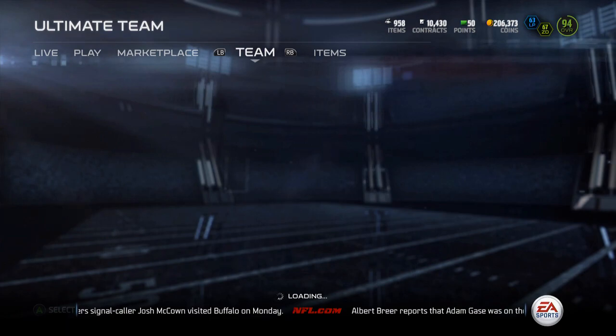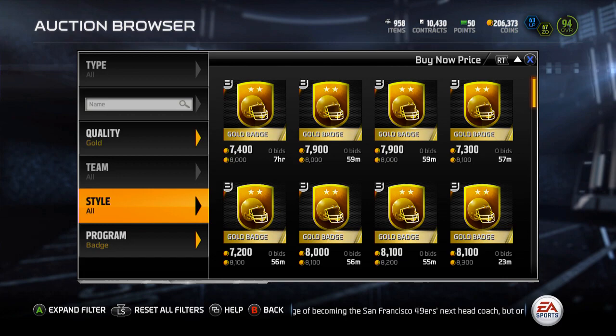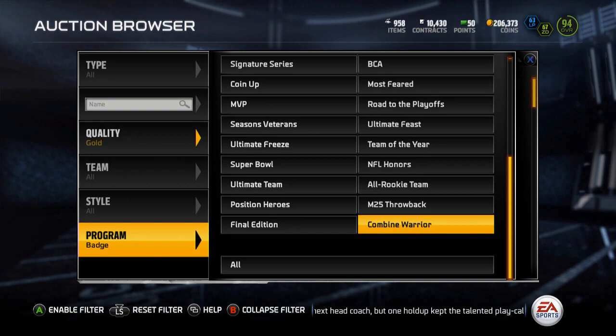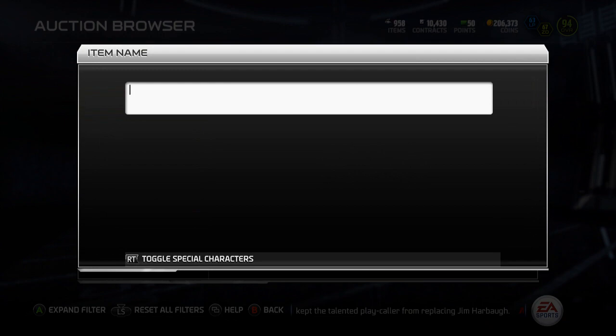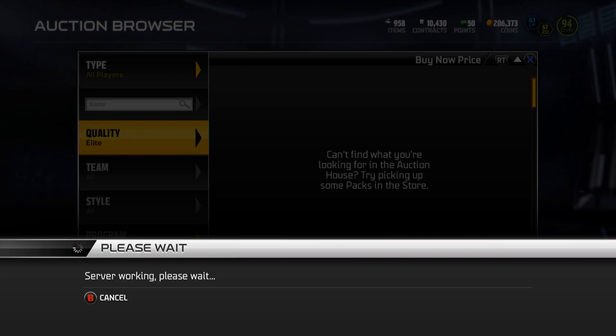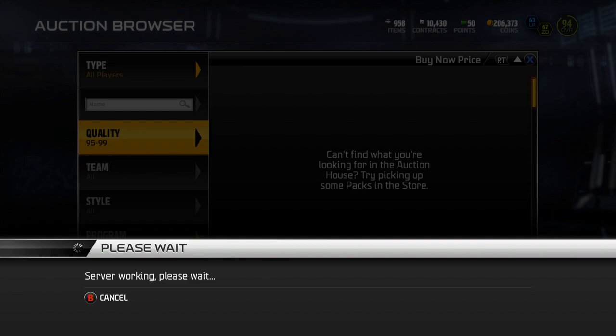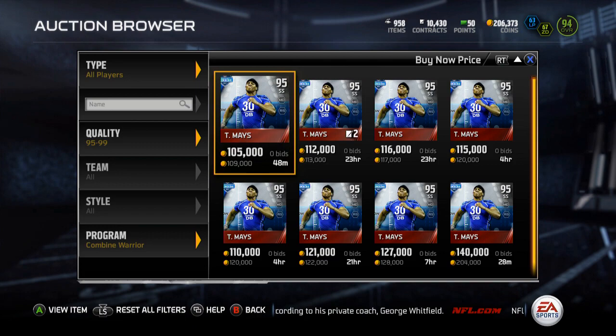Let me actually see how much Taylor Mays is going for currently, because I'm kind of interested. Let's search the auction block. Look at these gold badges — 8K. Elite badges are going for like 35K. You can sell five gold for that — that's ridiculous. Let's go all players. Hopefully that Taylor Mays base 80 overall one isn't an elite. But it is, of course. That's a 95 overall. Oh! I'm screwing all sorts of crap up right now. But how much is Taylor Mays going for? 109K?